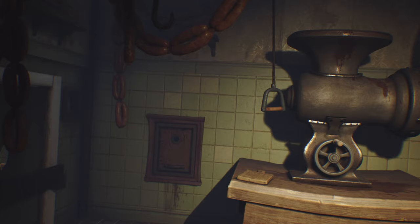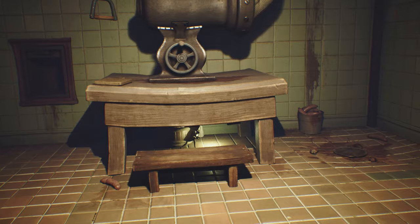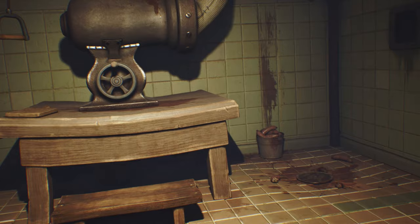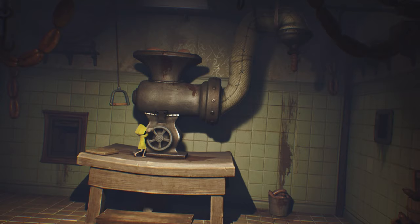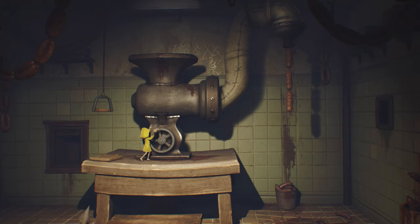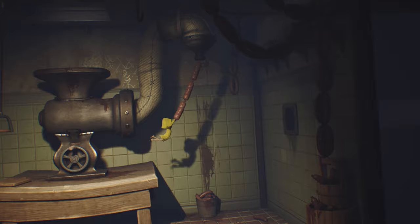In this room is one of the gnomes — I like to hug him for good luck during these runs, he's right under the table. Hop up on the stool, onto the table, pull the switch to get the meat into the grinder, then pull the switch to get the sausages out, and you can use those to swing over to the vent. There are 13 gnomes in the game and you can save 12 of them.